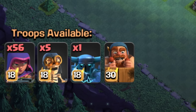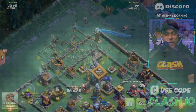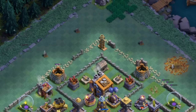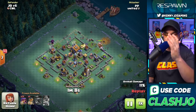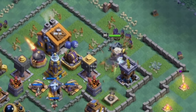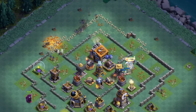This is the army I was talking about — 56 level 18 sneaky archers, five level 18 bombers, one level 18 super pekka, plus his battle machine, and this guy straight up wrecked my base. He uses his bombers to open up the walls, which are still low level, then drops sneaky archers to pick off buildings. He drops the battle machine to the right and the super pekka to the left to tank for his sneaky archers, taking out the lava launcher very easily, then drops his final bomber to open up the compartment to the Builder's Hall.